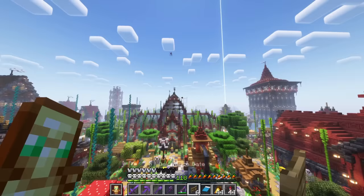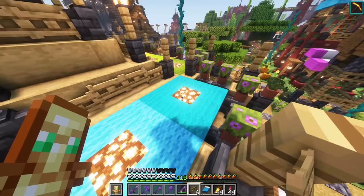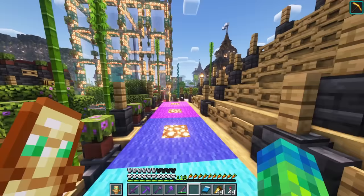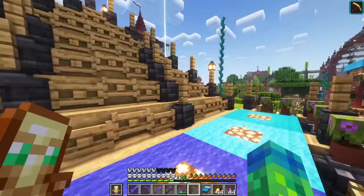Before I go get the third advancement, there's actually something over at the auto sheep shearing wolf farm that I noticed. I don't know how this happened, but maybe lightning hit this — we have six oak fence gates that were here that were never placed. I'm hoping I didn't just forget when I built this, because that's like maybe a half a year ago.